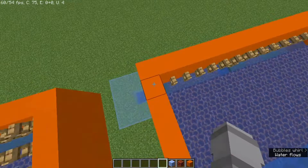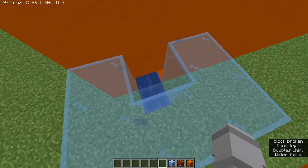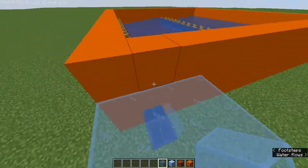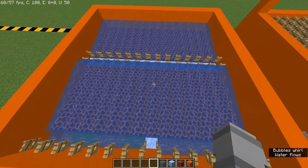Let the water flow down here, break a hole over here, place your hopper, and you can do whatever you want in this area — this will be your storage. That was a big step two.